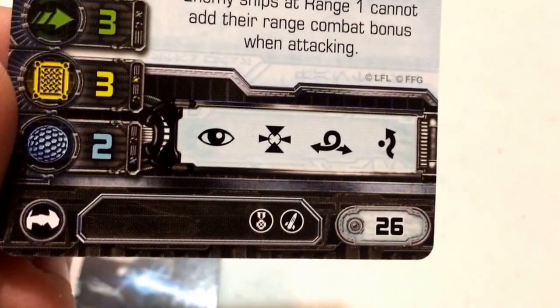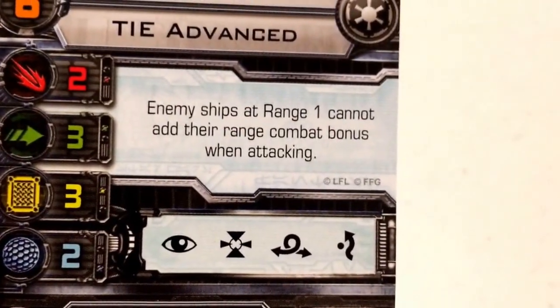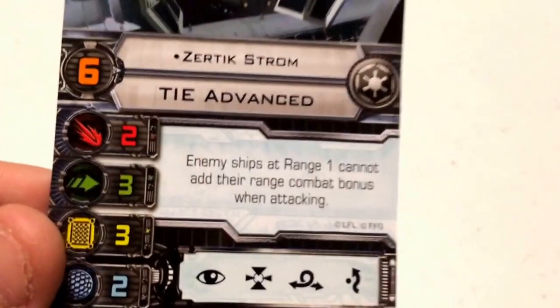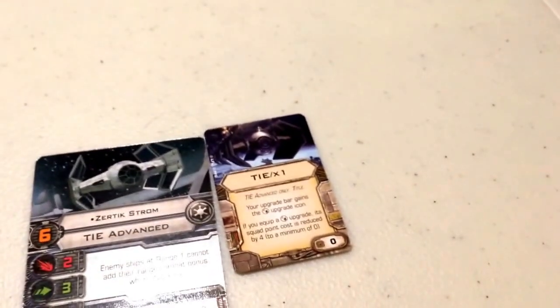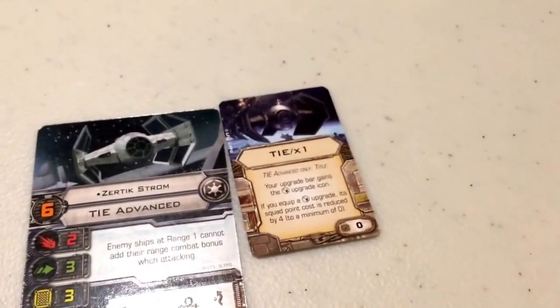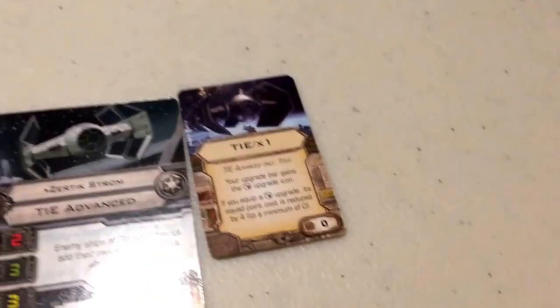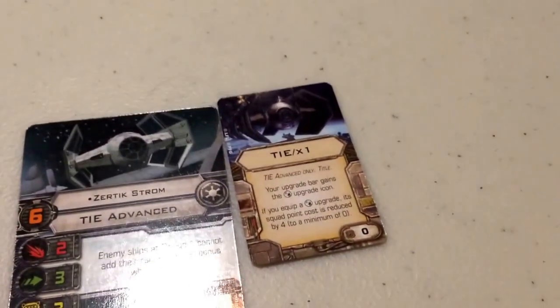He can also take an Elite Pilot Talent and a Missile Upgrade. His ability states: enemy ships at range 1 cannot add their ranged combat bonuses when attacking. With Zetrick Strom, you want to get in as close as possible. Because it's a TIE and can go as high as speed 5, that won't be a problem. You rocket in, get right up close to your opponent — that way if they focus on Zetrick, they can't apply their attack value bonus at range 1, but you can. That gives Zetrick a greater chance of surviving a range-1 attack.